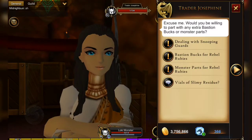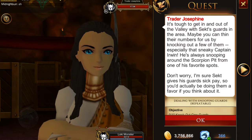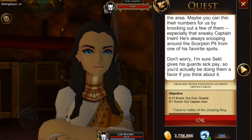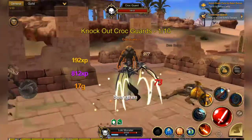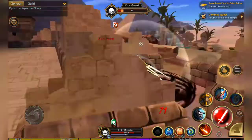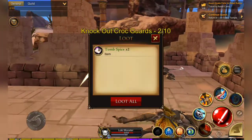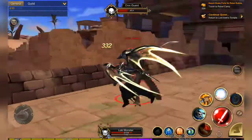The first quest is dealing with the snooping guards. Everybody's done this quest a little bit before - you needed to kill 10 crocs to earn it, but now you have to kill Captain Erwin as well. Captain Erwin turns out to be a rare beast indeed, and in the time I ran around for about 20 minutes he did not spawn. I really would not recommend this one as a fast way to farm rebel rubies at all.